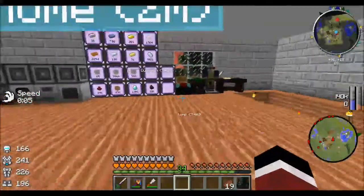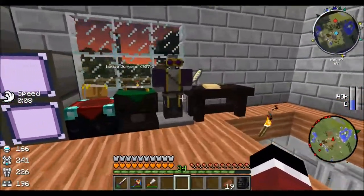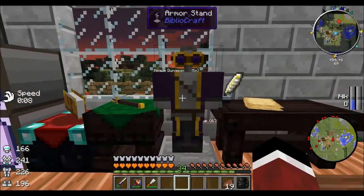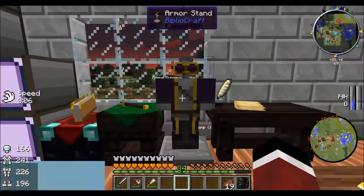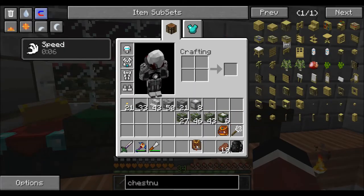So what I've done here in my little base — I'm not sure if you've seen my little Thaumcraft setup — I think I had this up in the last episode. I made a little armor stand so I could quickly switch out to my Thaumaturgy robes. I went ahead and made that. Let me pull out my Thaumonomicon here and show you what I've got.